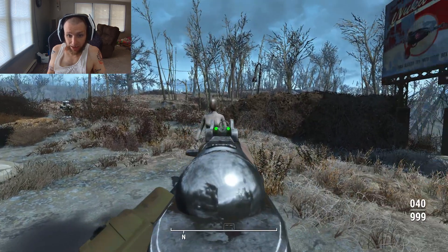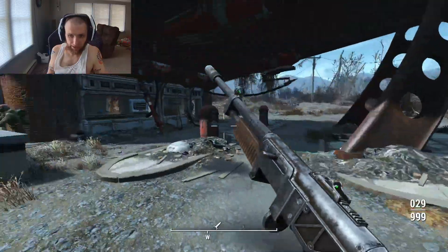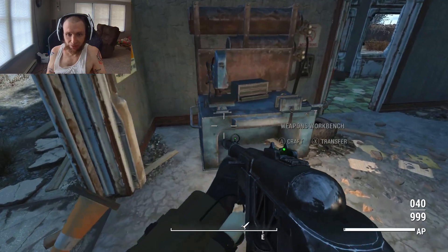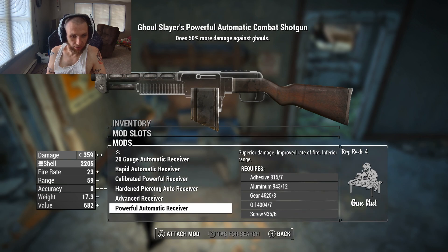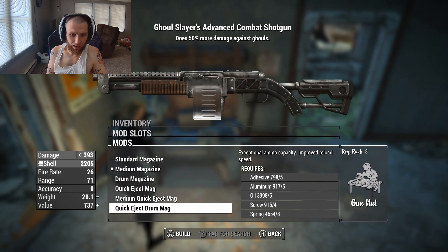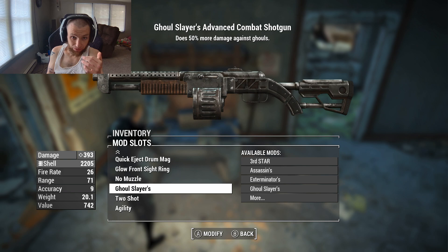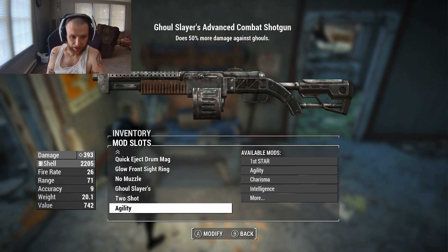I didn't put a legendary on the combat rifle yet, and you don't technically have to apply all three slots. I could just put a stat buff on every gun. It does have its benefits — this Ghoul Slayer shotgun is a cool example. Semi-auto is the way to go on a shotgun. 50% more damage from the Ghoul Slayer effect is a big deal, especially combined with two shot. And the agility stat buff means I'll be faster when holding it.